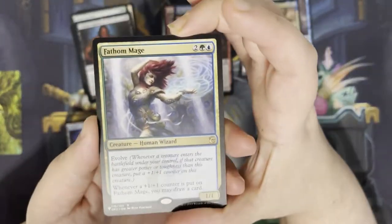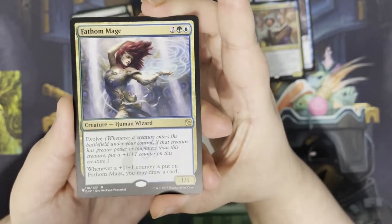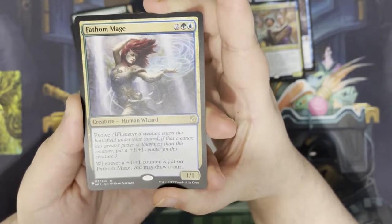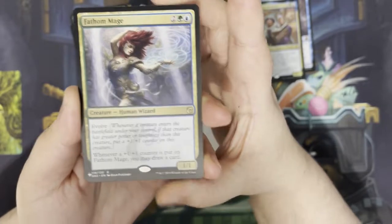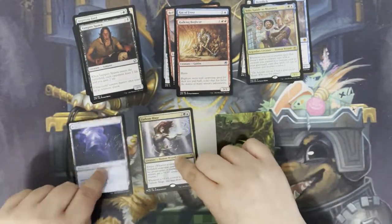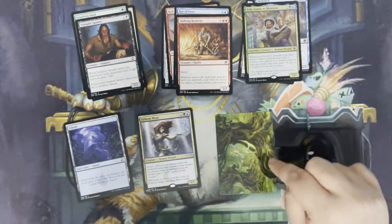We've also got a card from the list — it's Fathom Mage. So for two, a green and a blue, you get a creature human wizard with evolve, a 1/1. Whenever a +1/+1 counter is put on Fathom Mage, you may draw a card. So the pack breakdown is: cards from the list, basics, commons, uncommons, rares, and art cards.